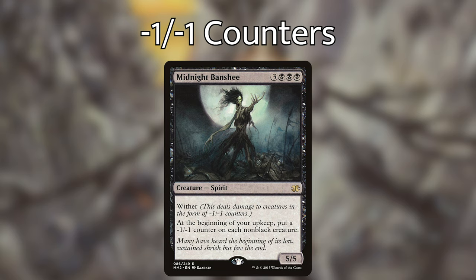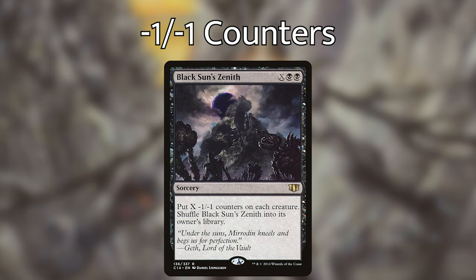Midnight Banshee — three black black black for a 5/5 spirit with wither — at the beginning of your upkeep, put a minus one minus one counter on each non-black creature, similar to Harbinger of Night. Black Sun's Zenith — black black X — put X minus one minus one counters on each creature, then shuffle Black Sun's Zenith into its owner's library. This is extremely useful because it's not only a board wipe, it can also read 'draw 10 cards,' 'draw 5 cards,' 'draw 15 cards,' depending on how many creatures you take out. And the ones that live will still have that target on their back, letting you draw a card when they die.